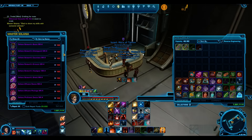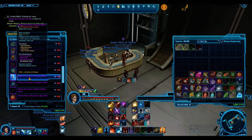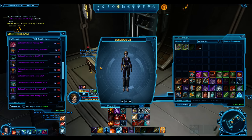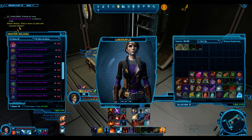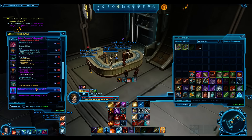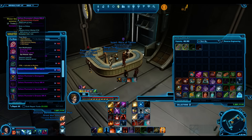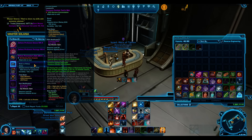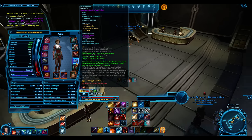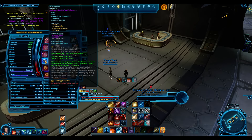Looking at the belt and bracers at the vendor - the 216 one gives 69 power, and you're getting 97 power out of the PvP one, so I just keep that - they're quite good. You get 104 power out of the 208 one if you have the Valor rank, I think it's 40, you have to be above to get that one.